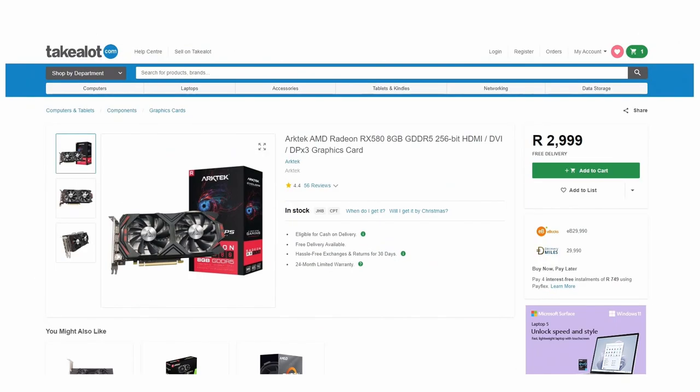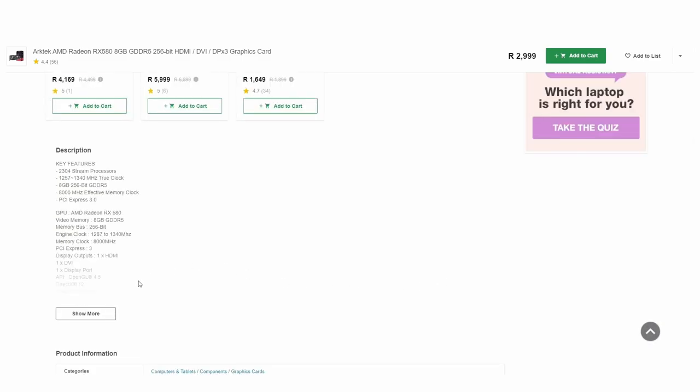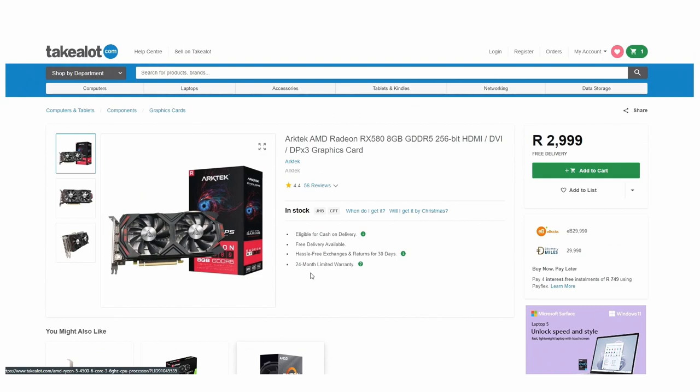For the graphics card, if you're not looking to go second-hand, I tend to opt for second-hand because you get more performance for your money. But if you don't want to risk it, Take-a-Lot has a brand new RX 580 8 gig — a DDR5 version — in stock at the time of making this video for 3,000 rand. Performance is supposed to be similar to a GTX 1060. The reason I'd opt for this is because on the second-hand market the same card is selling for 2,000–2,500 rand, so brand new with free delivery from Take-a-Lot is actually a pretty good deal.